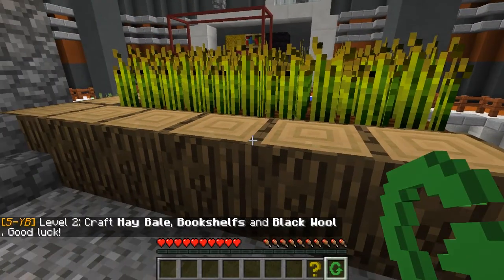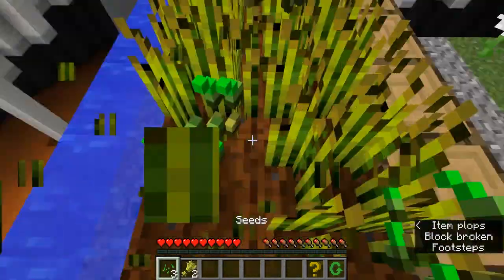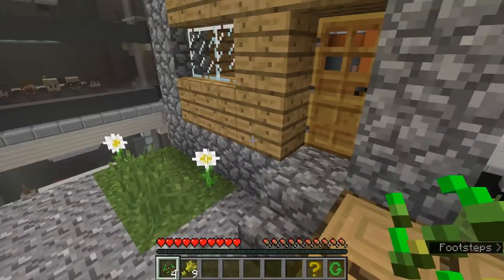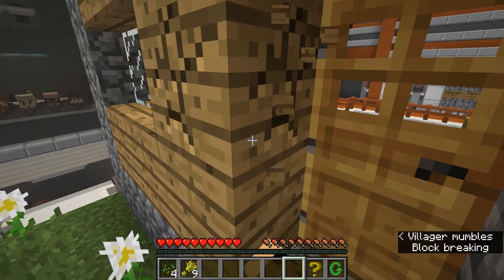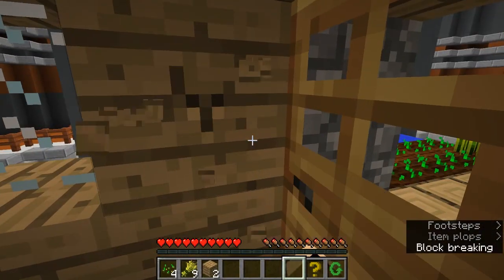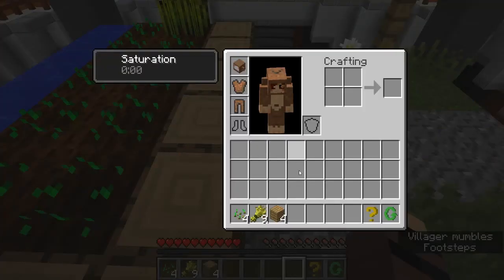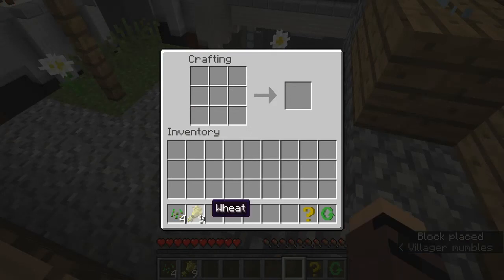Resetting Level 2: craft hay bale, bookshelves, and black wool. Good luck. The first one is hay bale, so let's do that one first. I need nine, right? Let's replant these. I need a crafting bench to do that, so let's get some wood. So crafting bench sorted — let's make the hay bale. I'll put that in there. Now I need black wool.